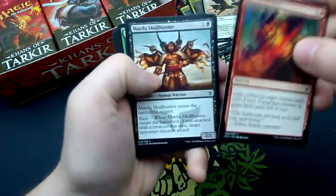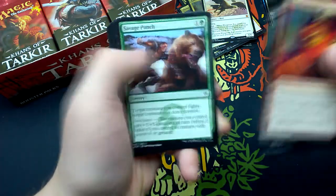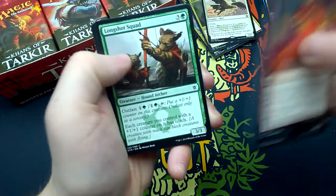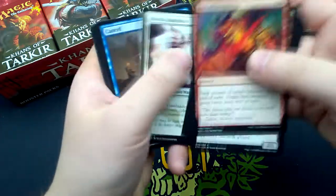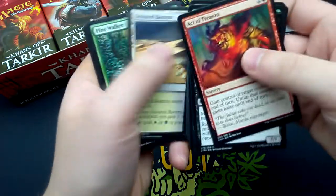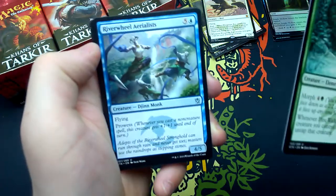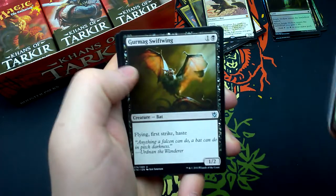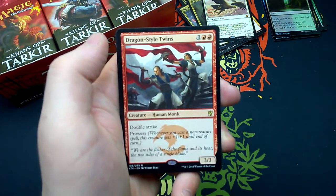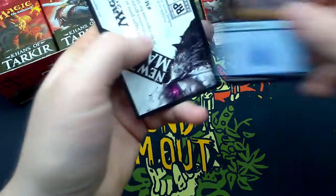Nineteenth booster: Act of Treason, Mardu Skullhunter, Savage Punch — I love this art, it looks so good — Shatter, Shambling Attendants, Longshot Squad, Mardu Hateblade, Cancel, Rush of Battle, Skulking Geist, Pine Walker, Riverwheel Aerialists, Gurmag Swiftwing. And Dragon-Style Twins — for three and two red: human monk 3/3 creature with double strike and Prowess. And an Island.